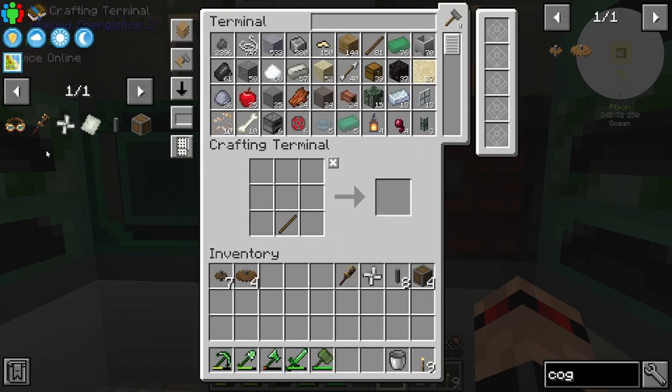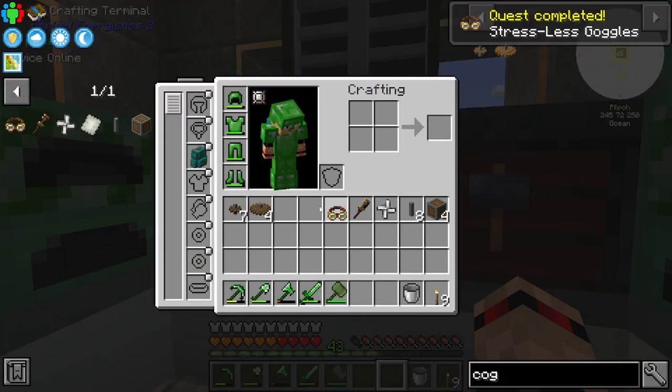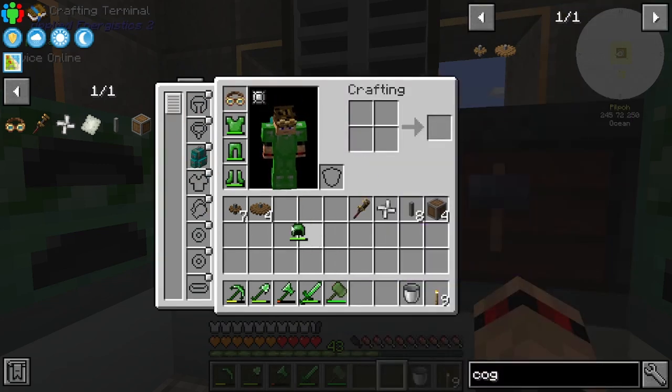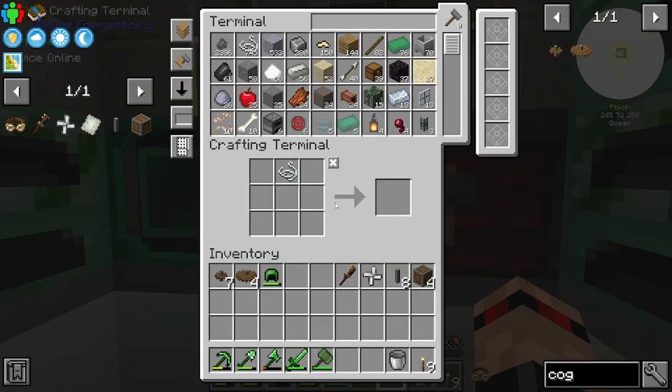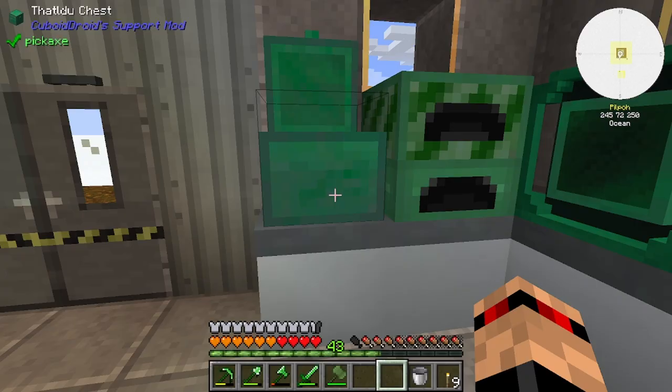Let's also make some of these. I need one more nickel plate and there's the goggles. Let's put those on — they are not a curio, so I'll put them on like that instead.